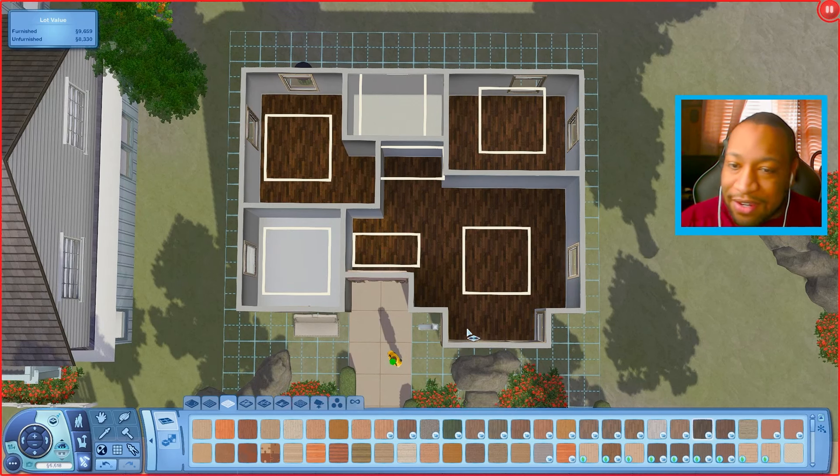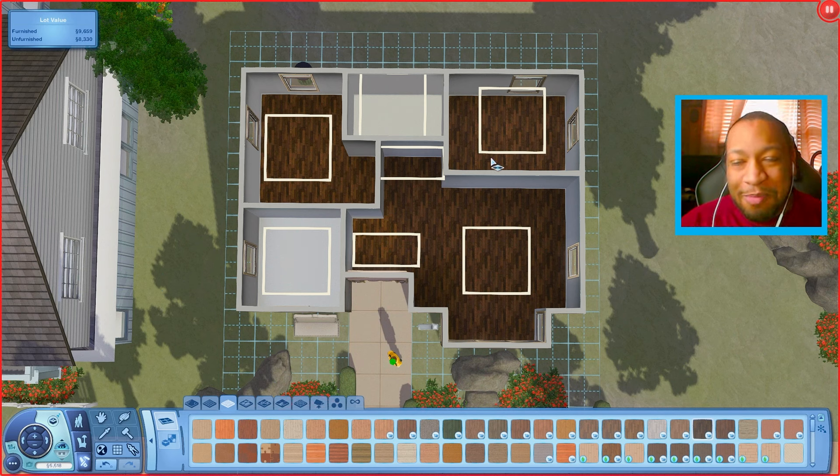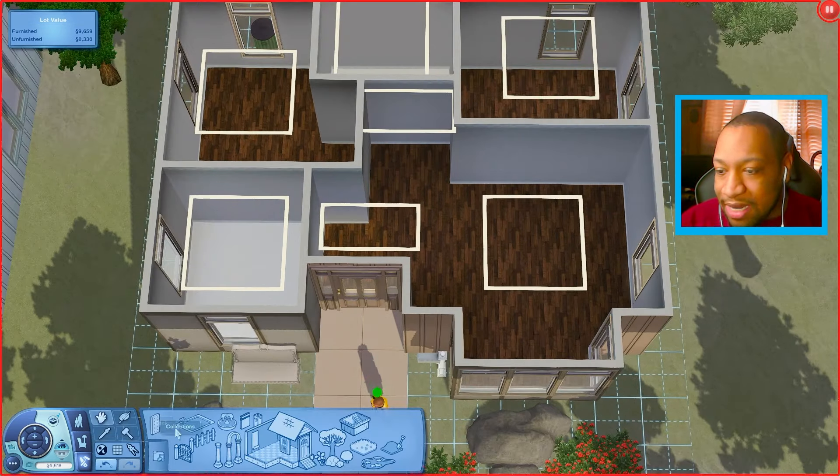I'm thinking the kitchen can be back this way in the corner, a living room somewhere around here, the bathroom in the middle, and maybe this space can be an office or a nursery. Then these two will be the bedrooms — so maybe one bedroom, one nursery, and then a home office or something like that.